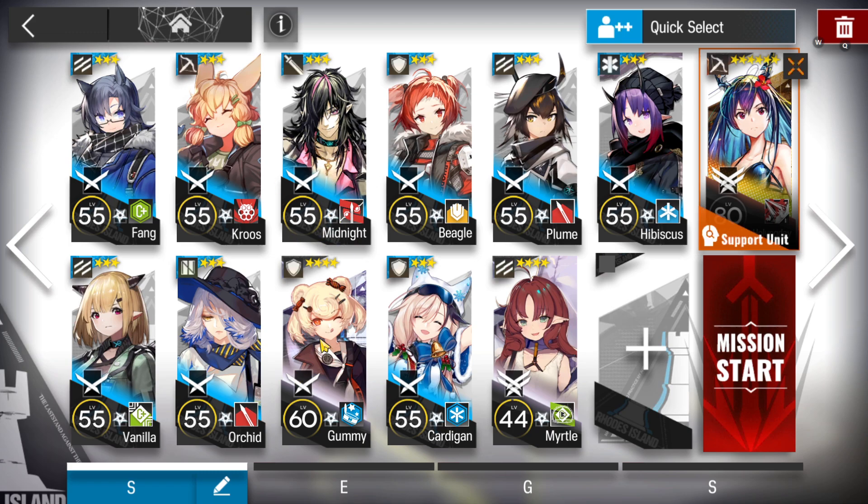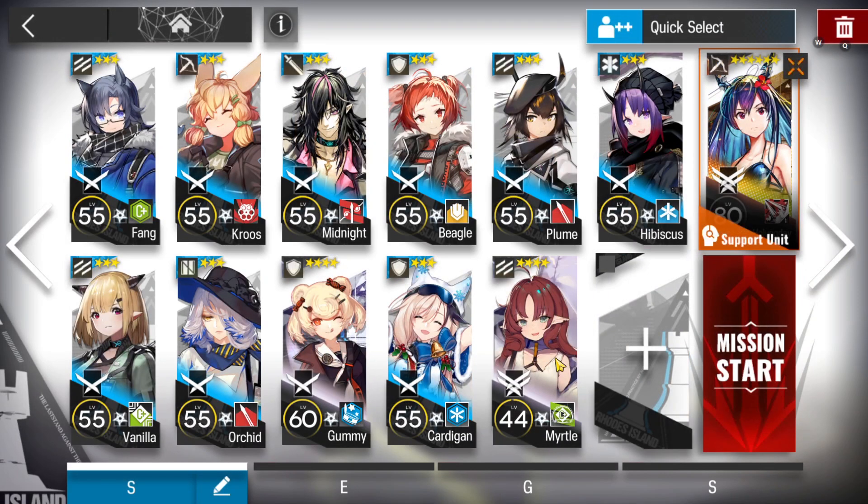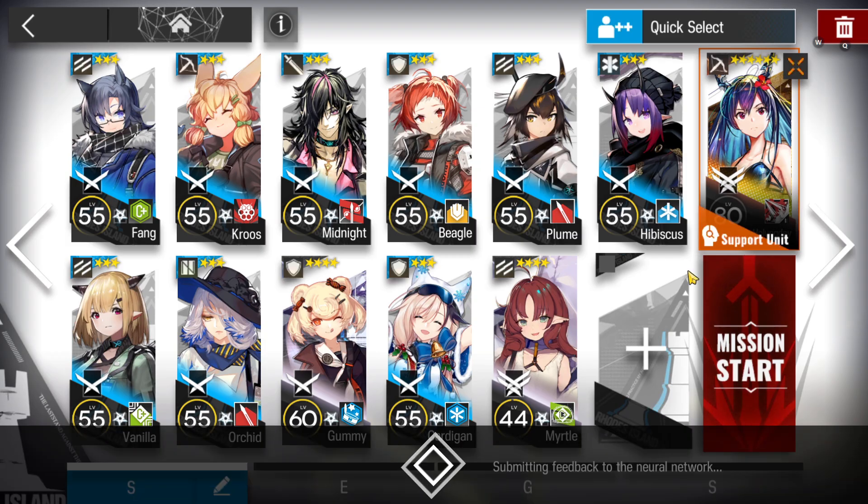A ranged guard with arts damage, a medic defender, your best defender, another defender, a single block vanguard, your best medic, and take another medic. That's all — the last slot is up to you, you can pick whoever you want.